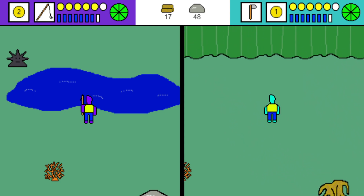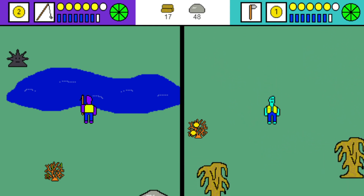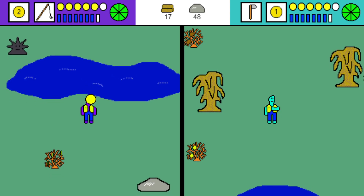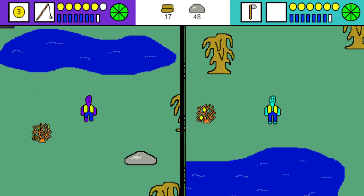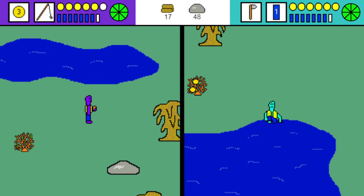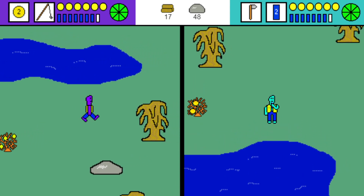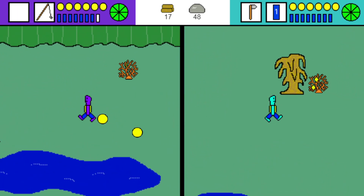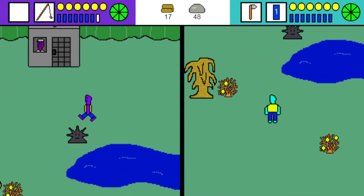The water tried to refill itself but the totem was there, and we made it so the totem could never be submerged, so it just deleted the water. The water kind of grows over time — it doesn't rain in this world; it's more like groundwater coming up.